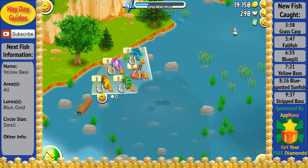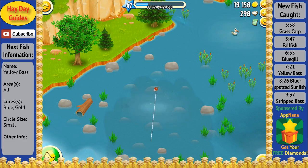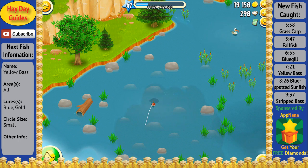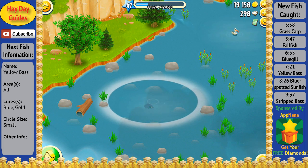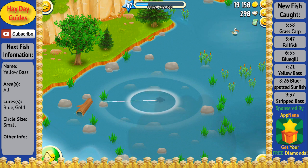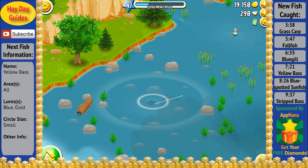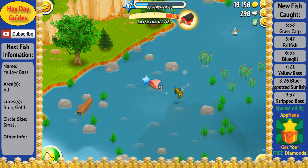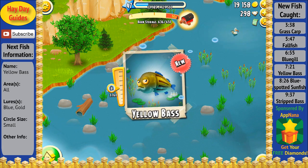With that successful catch, let's continue on with the blue lures here and drop one in this area, and hopefully we can get another new fish. As we get on the line here, we've got a nice small circle. It's not putting up too much of a fight, and as we slowly reel it in, we can see we've got another new fish, which this time is the Yellow Bass.